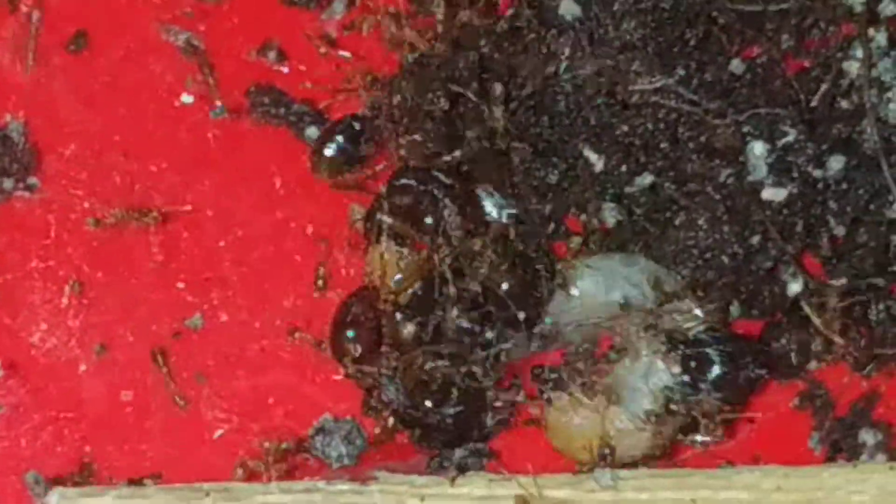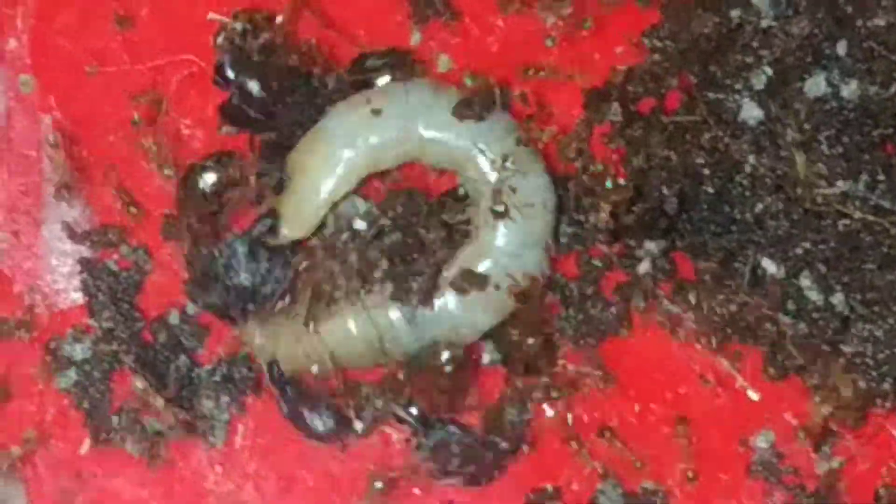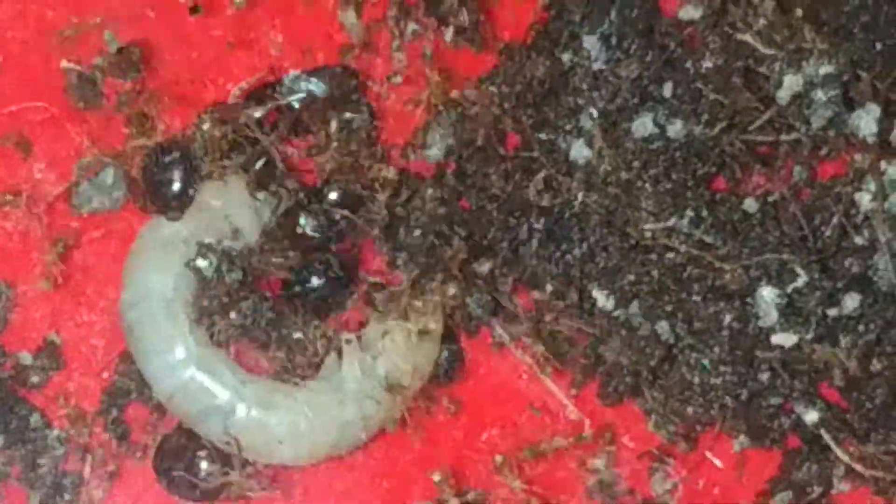Look at the major attacking the mealworms. These are Carebara affinis majors. This is my Carebara affinis colony — it is a two-queen colony. The majors are coming over to attack. Oh, this is the big major — look at her, she's so huge! This major is as big as those Carebara diversa, but they are Carebara affinis.